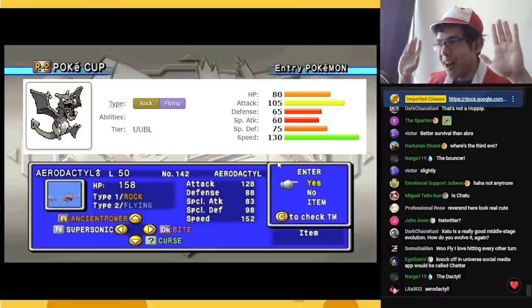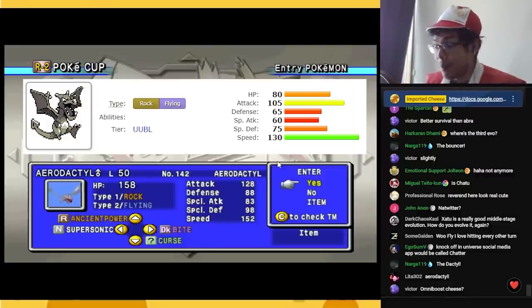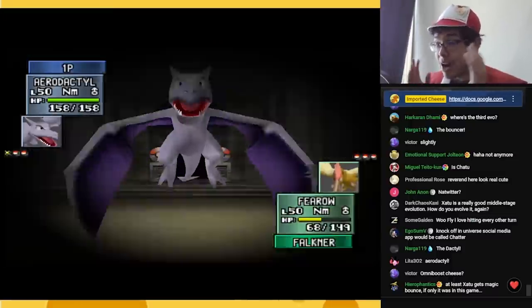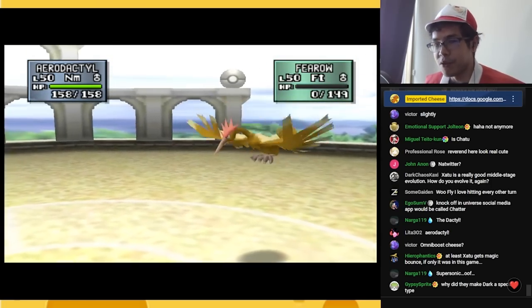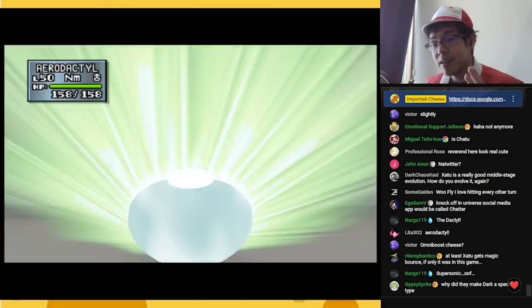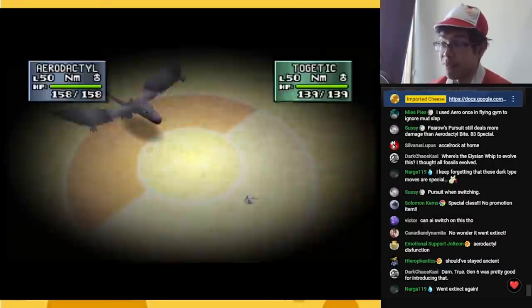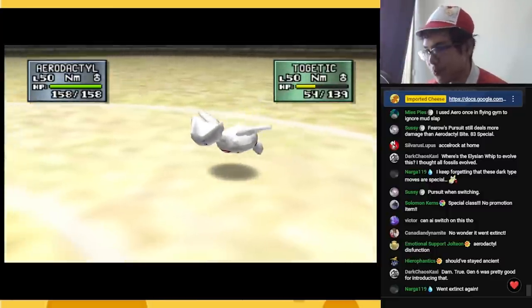Our final flyer — Aerodactyl, slightly redeemed from Gen 1. Aerodactyl is extremely fast at 130 base speed, and it really only has one attack: Ancient Power, which isn't amazing. But being able to go first almost every time is very useful. You can trade some speed for better offense and defense in the form of Curse. Every time you use Ancient Power, there's about a 10% chance you win the rest of the match thanks to the omniboost. Should you rely on that? No. But it is fun. Supersonic is just bad Confuse Ray, and Bite — don't get tricked. It would be useful if it were physical, but in Gen 2 all Dark attacks are special. Must be why this thing went extinct.